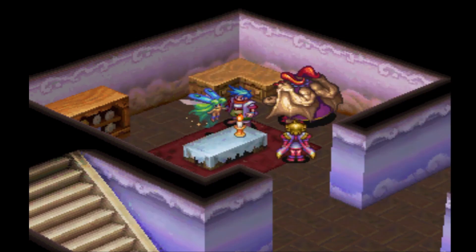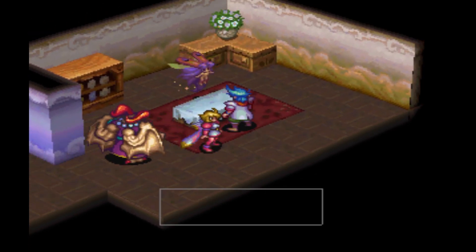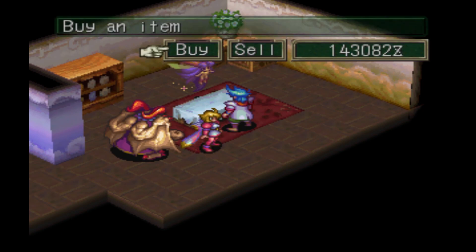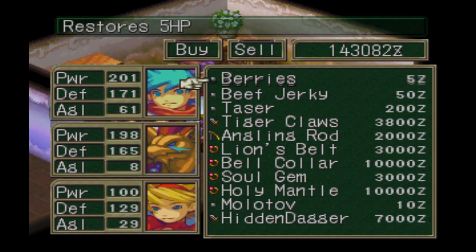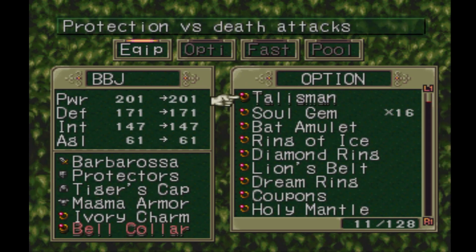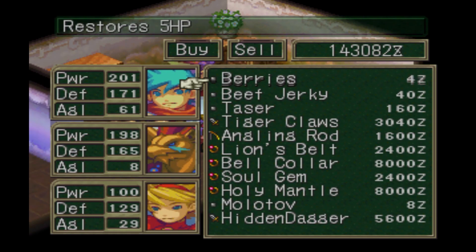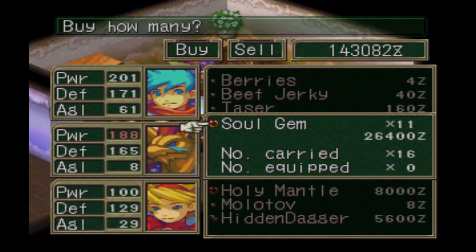Alright — I'm going to switch Big Baby out with Bear Caller and give some coupons. Soul gems are worth 3,000 zeni. They were 2,400 here — let's buy a few. Those soul gems are going to come in handy later on.